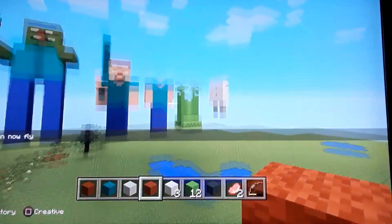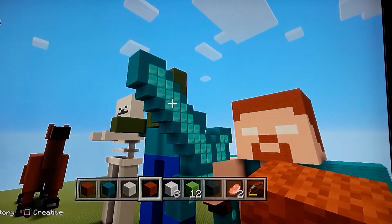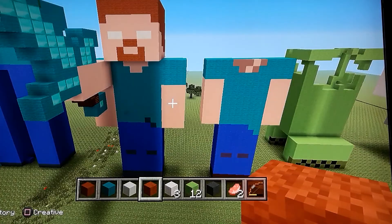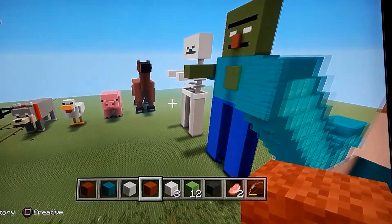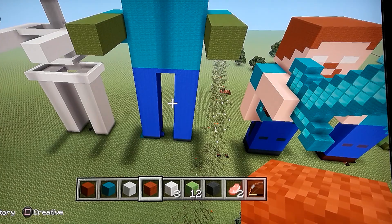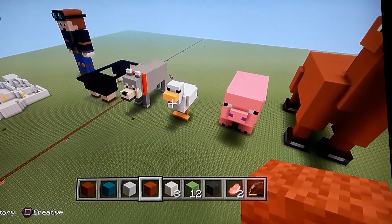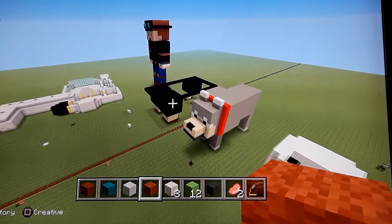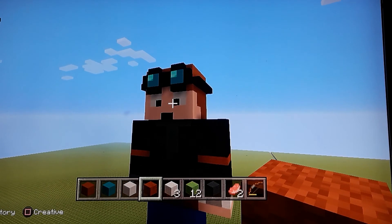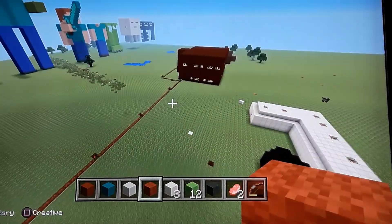This is what my statues look like. I did Herobrine right here holding a diamond sword. Steve is over there — my friend Zach was trying to make a Steve but didn't have time to finish it. Here's my zombie, my skeleton, my horse, my pig, my chicken, my wolf. I didn't get a chance to finish my sheep. And I did DanTDM the Diamond Minecart.